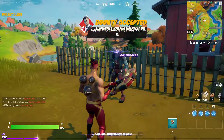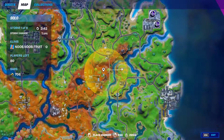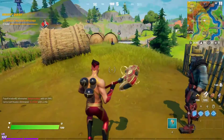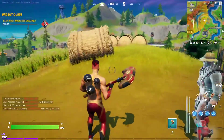Our bounty target — this guy right here with the Midas skin — will be somewhere within this circle. The circle will get tighter and tighter as time goes by, so we will know exactly where he is when the timer reaches around two or three minutes.